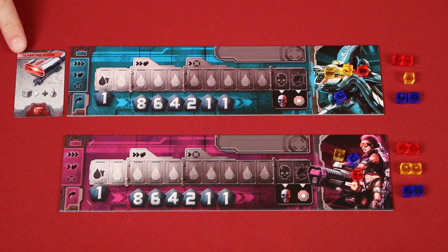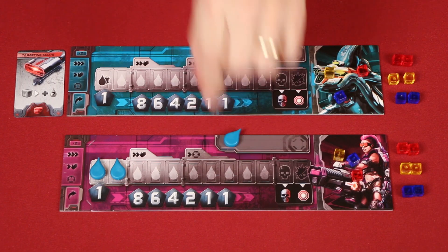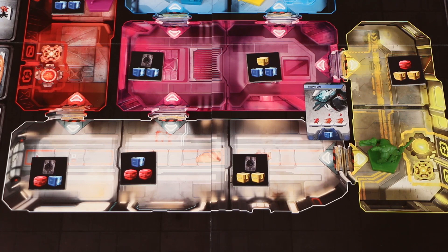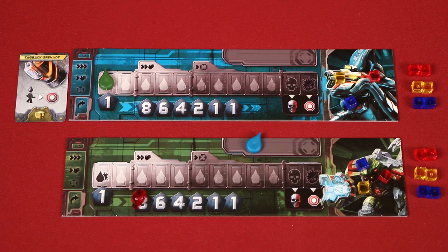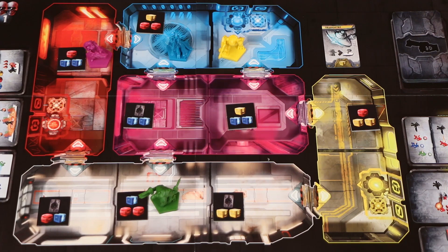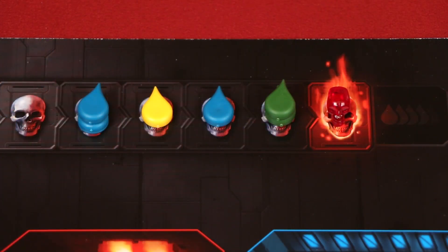Another use for these is to discard them for the pictured effect, and you can discard as many as you like at any one time when the effect applies. There are four different types. The targeting scope lets you pay a cube of any color when you deal damage to one or more targets — after paying that cube, you may then deal one more point of damage to one of those targets. However, you cannot use this ability if you're only dealing marks. You may play the Newton effect on your turn before or after any action in order to choose another player's figure, even one you can't see, and move it one or two spaces in a straight direction. The tag-back grenade can be played when you take damage from an enemy that you can see, allowing you to place a mark on them. Finally, the teleporter can be played on your turn before or after any action to move your figure to any space.